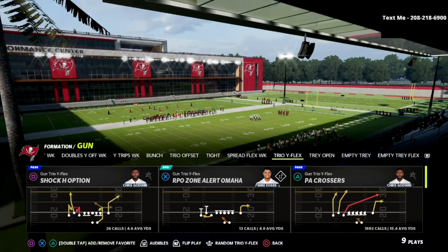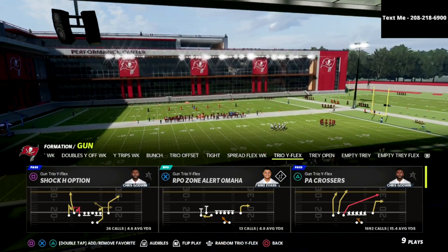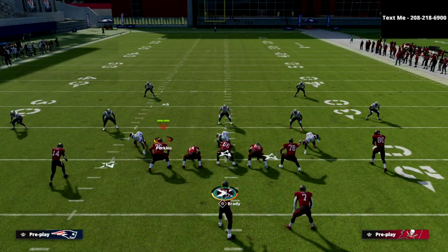By joining my Patreon for just $10 a month, you're going to get instant access to every e-book that I've released and every e-book that I will release while your subscription is active. If you want to do that, there's a link in the description below. But let's talk about this PA Crossers play.